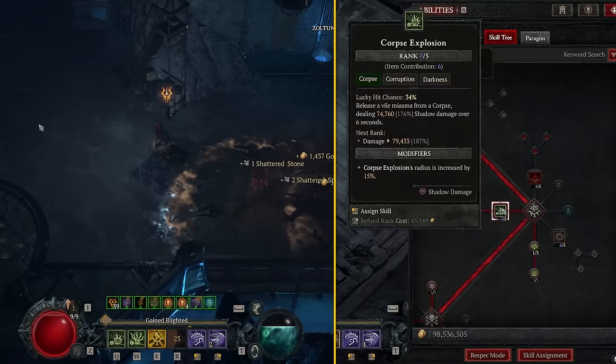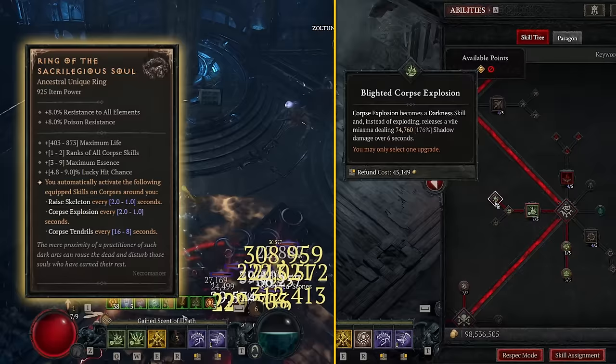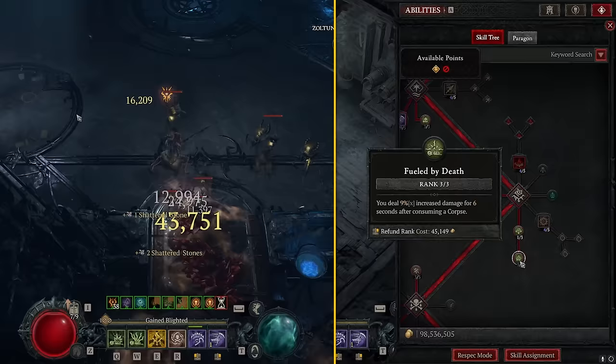I actually thought Paranormal Sever was going to underperform, but I found it to be pretty strong. Next we're putting one point into Corpse Explosion, going all the way to Blighted Corpse Explosion. We are running the Sacrilege Ring, which will auto-cast Corpse Explosions, and we want it to be a shadow skill to proc all our shadow effects. One point into Grim Harvest — every time Sacrilege triggers Corpse Explosion we gain two Essence — and three points into Field by Death for the damage multiplier.